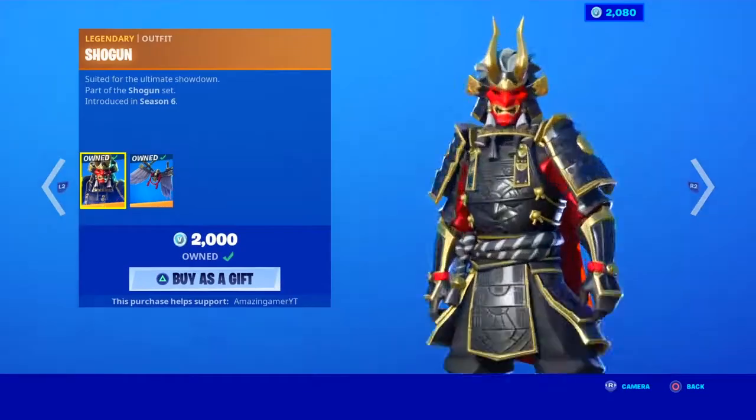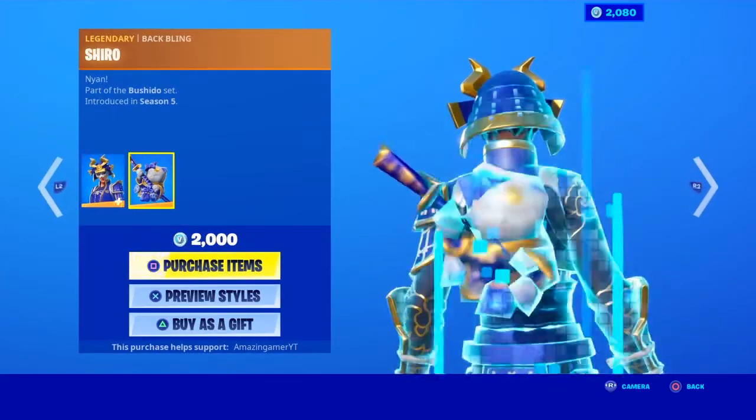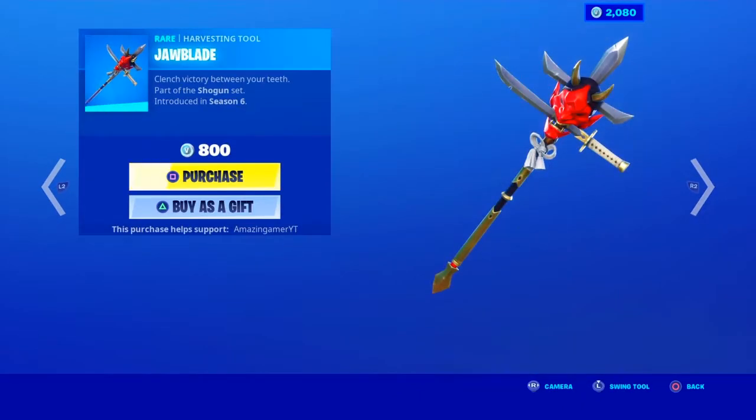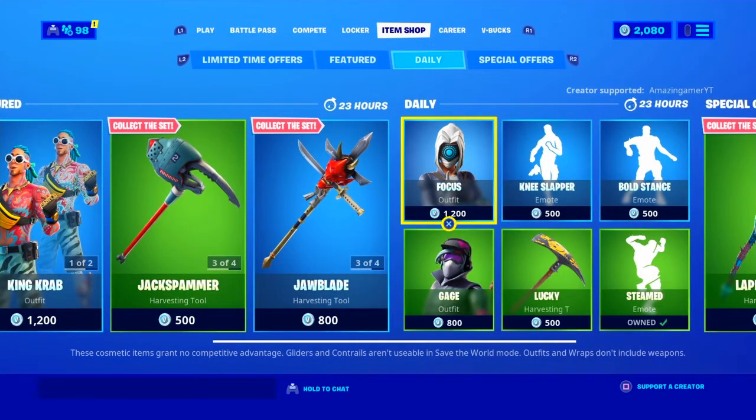In tonight's shop we have the Shogun outfit with the bat bling Bladed Wings, looking pretty cool, with the Heim skin and the bat bling Shiro. The Cat's Claw pickaxe and the Jaw Blade pickaxe — where's the male samurai skin gone, I wonder.